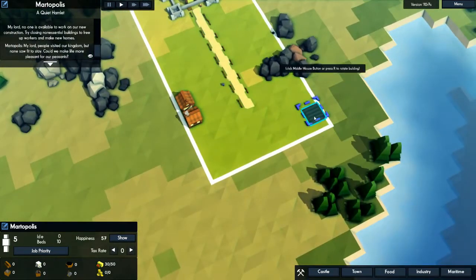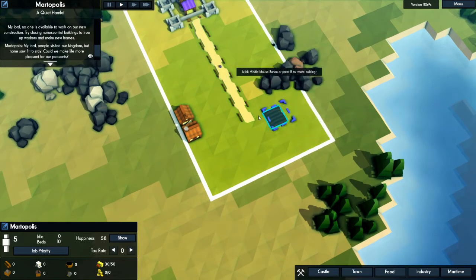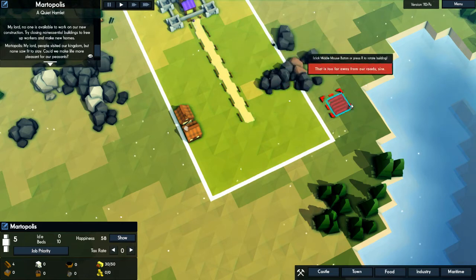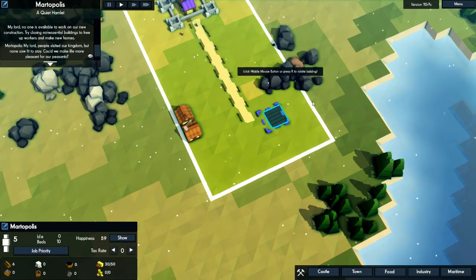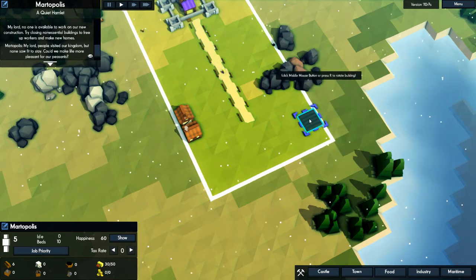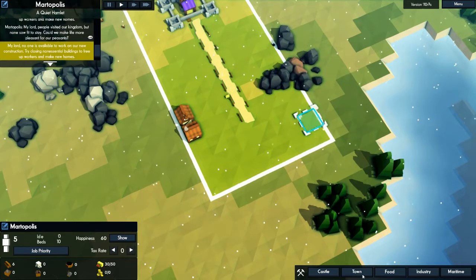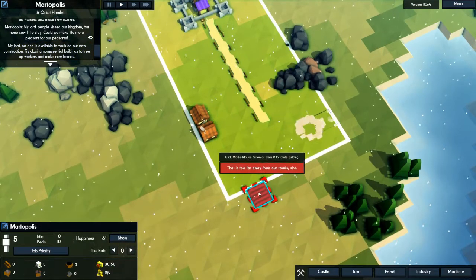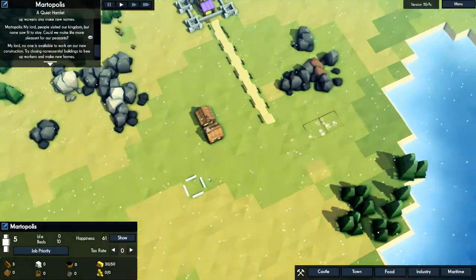Let's go ahead and get these things. I want to make sure I leave room for a road to go by. If we had a road turn here and go that way, then I'd be able to get all these lands too. Let's do here. Two farms should suffice for now, I hope.